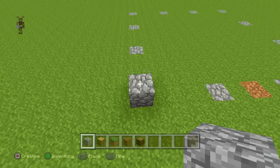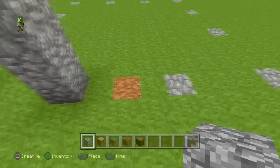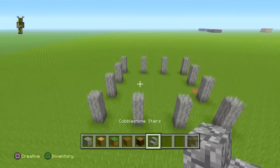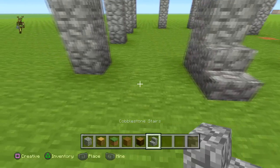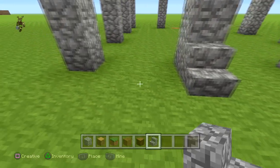We're going to count one two three, one two three, and we're going to raise these all up by three — I'll cut out this bit. Once we've done that, we're going to go all the way around like this on each corner putting a half stair of the cobblestone, so I'll speed this up.